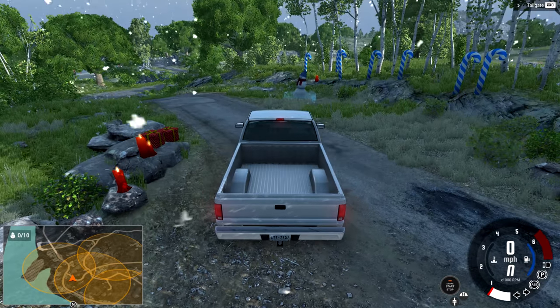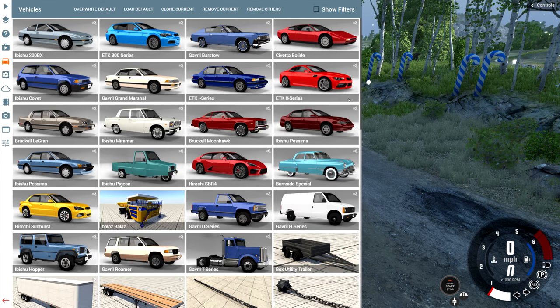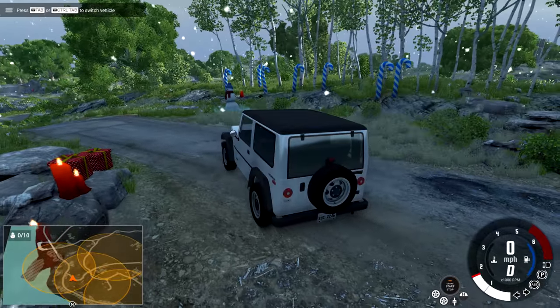Hey, this is YBR with Beeman G Drive and today we're gonna be collecting the snowman on Small Island USA. Let's go ahead and swap this car for something a little more small island suited. I'm gonna go with an Ibisu Hopper, keep it pretty simple with the LX-T4, which is not a real off-road vehicle or anything, but I like having a small vehicle driving around small island — small vehicle, small island. It makes sense.